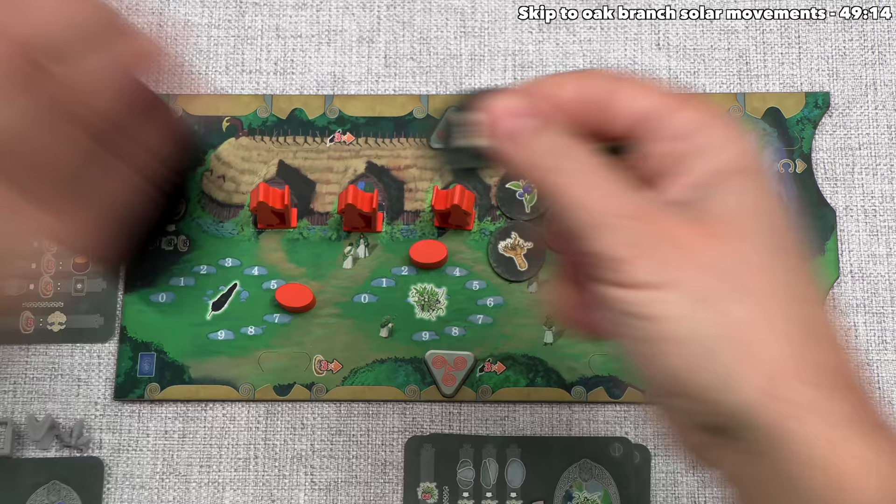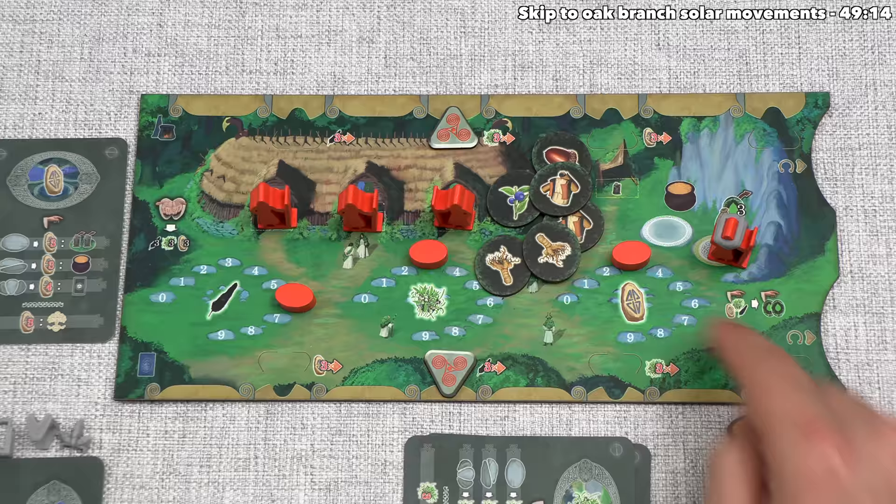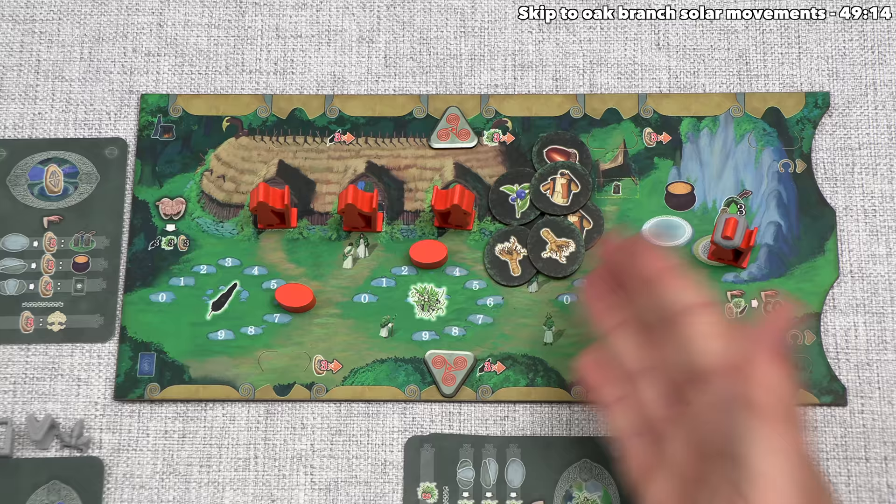At this point I do want to mention that there is a free action that says at any point players can discard any two ingredients back into the bag to gain one resource type of our choice. So that means in a worst case scenario if we get ingredients that just aren't working out for us for potions, we can turn them into resources that we might need.